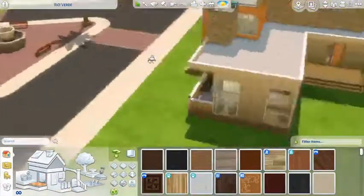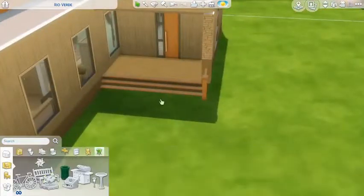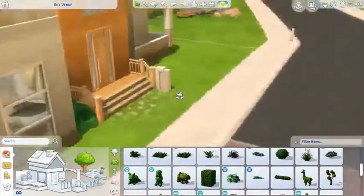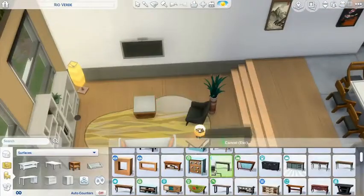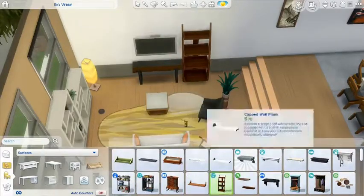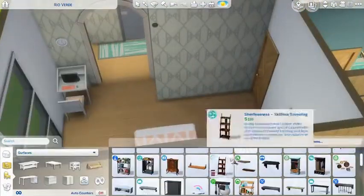I added an awning so that the treadmill wouldn't break when it rains. At first I was thinking it'd be good practice for the teens to have something to repair, but I did leave a few lower quality toilets and stuff for that reason. I just thought having the treadmill get fried in the rain isn't exactly what we're going for. And honestly, I don't even know if you can repair treadmills or if they're just broken forever — so that was not a risk I really wanted to take.